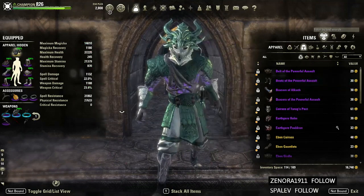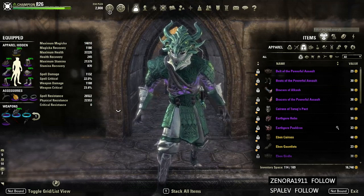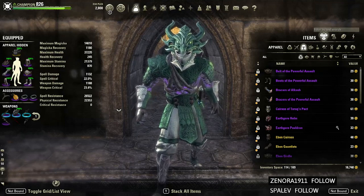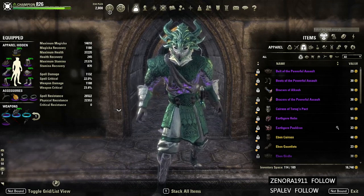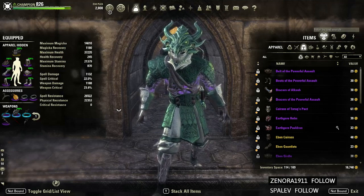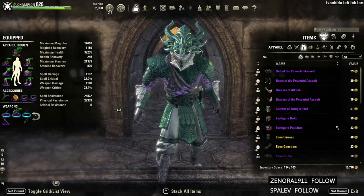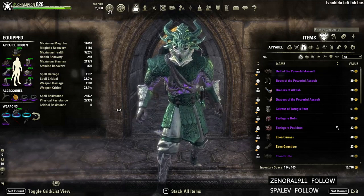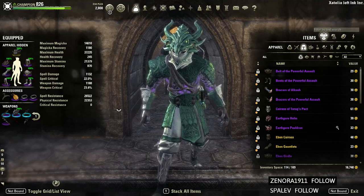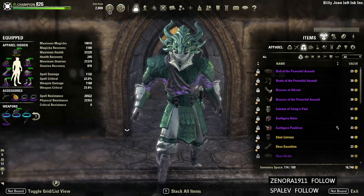What you can use this build for — some of you are probably thinking about Axes, AA Infinite Archive. If you're pugging it with randos and the DPS is absolutely garbage, you can throw this set on and just sit there and chill while holding the axes. You can basically hold block the entire time and you'll be fine. We'll go over how you can do that in a second.